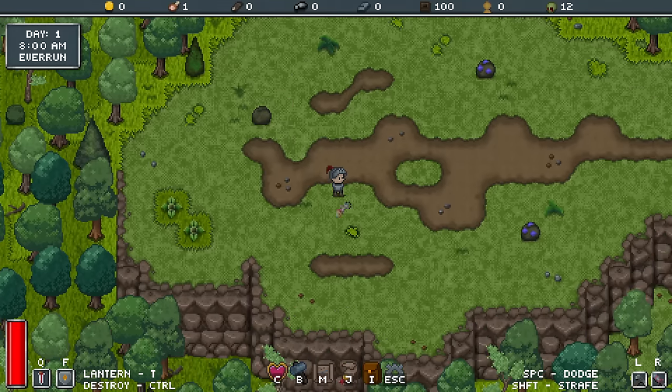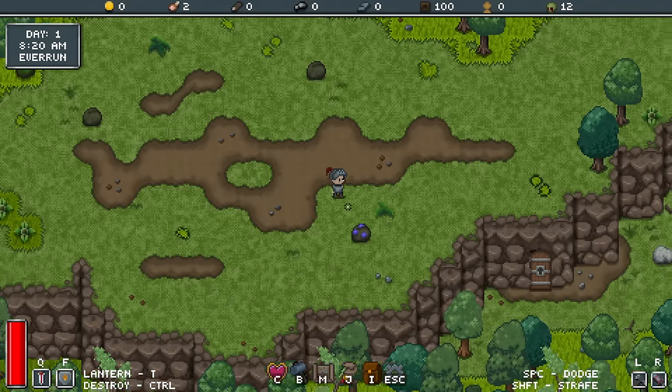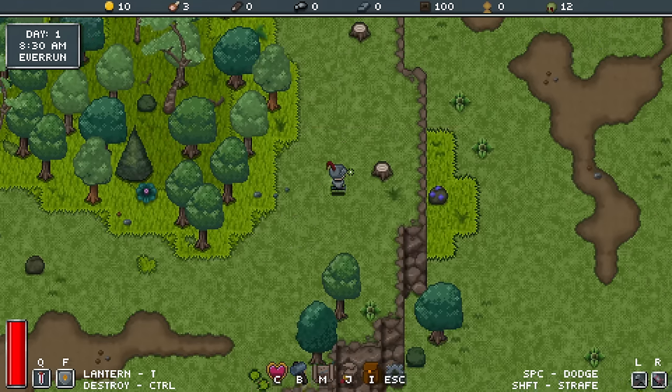I've just started this game. I have played one or two quick goes at it just to get the rough idea of what to do, and basically what we're doing is collecting berries to complete the initial tutorial. There we go — that's saying to collect some wood.